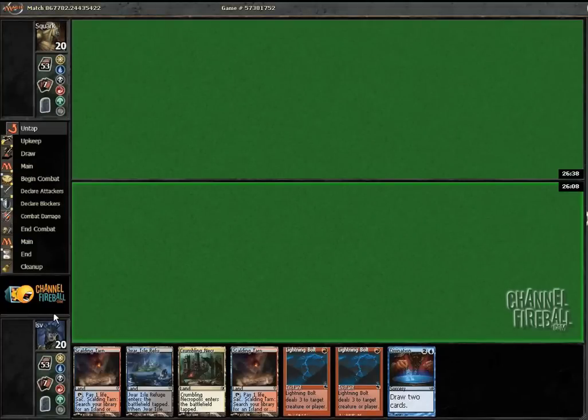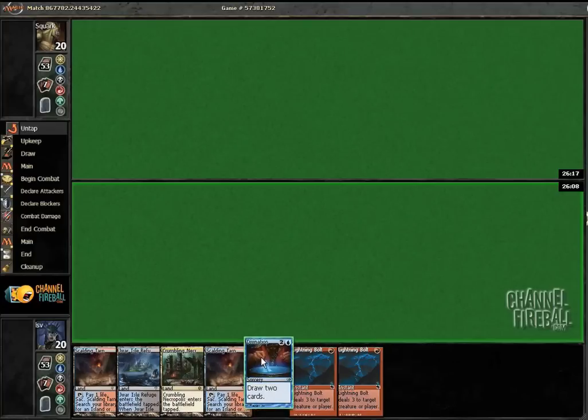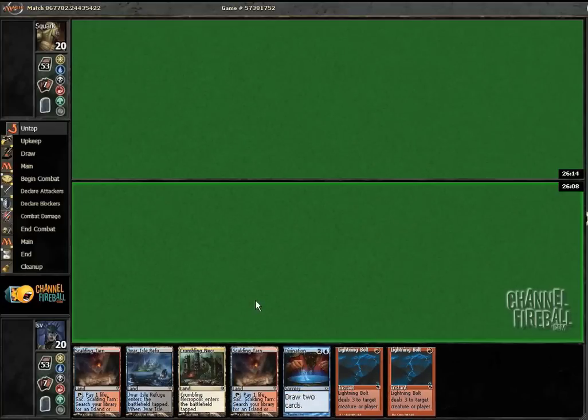Not mulliganing that. He's thinking for a bit, which is good, I suppose. Online, you can't really tell. If you're at a live tournament and your opponent sits there and looks at their hand for like two minutes, you know, besides telling them to hurry up, you can actually figure that they're trying to make a difficult decision. Online, he could just be getting a drink of water or whatever.